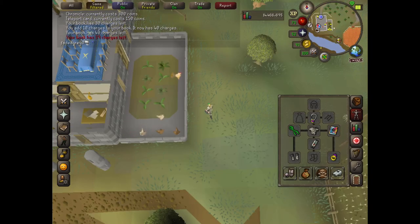Now I'm just going to show you what happens when you click on teleport — you end up right outside of the Champions' Guild.